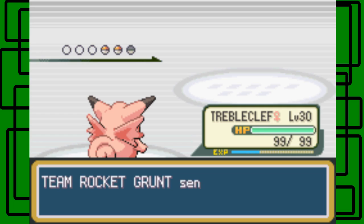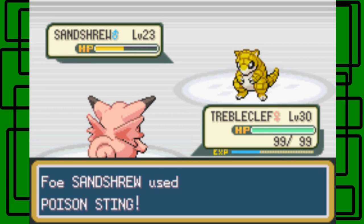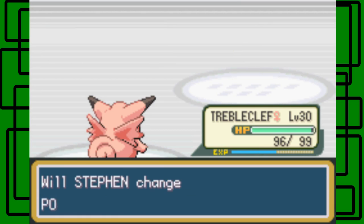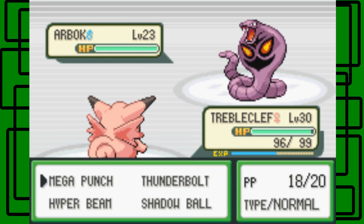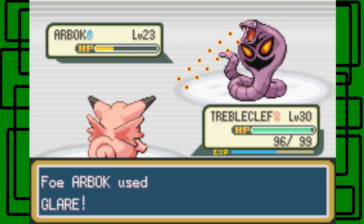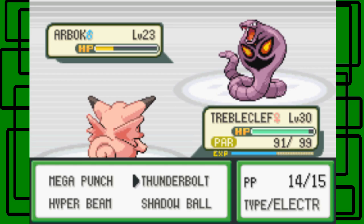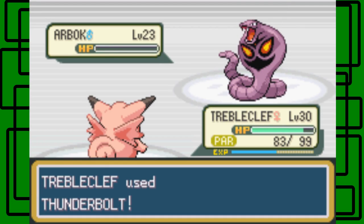Sand attack - okay. Let's use Mega Punch on this thing. It used Poison Sting on us. Mega Punch again. There we go, I'll take it. Let's just go all out on this thing. It used Glare on us of course. We'll use Thunderbolt on this thing. It used Bite on us. There we go, nice.